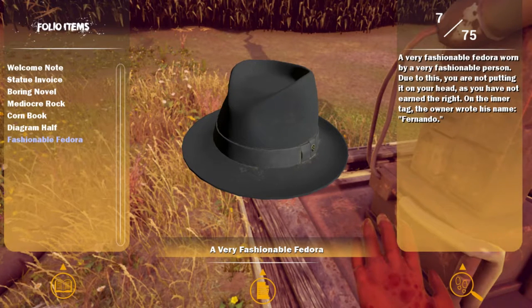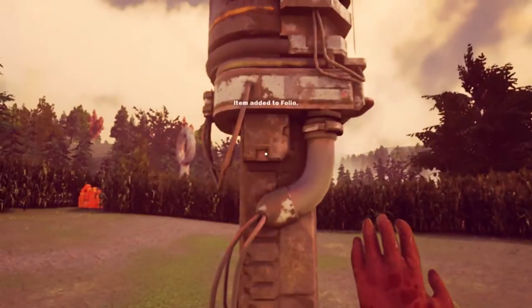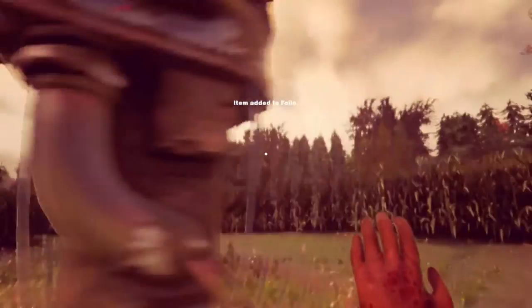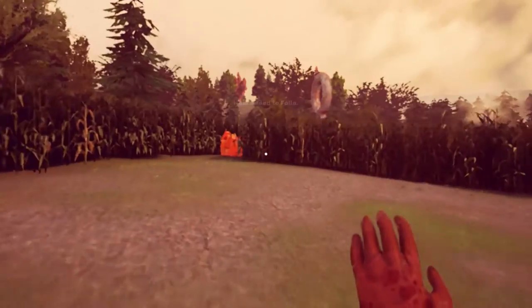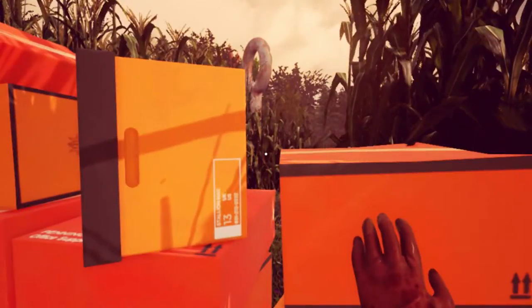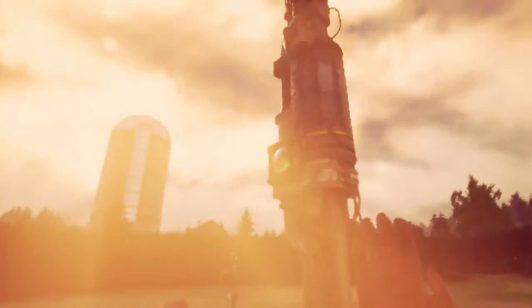A hat! A very fashionable fedora, worn by a very fashionable person. Due to this, you are not putting it on your head — you have not earned the right. On the inner tag, the owner wrote his name: Fernando. A charred name tag. We are almost at a half hour. I figured the game would show you the thing before now. I might have to cut the video.